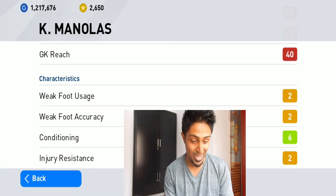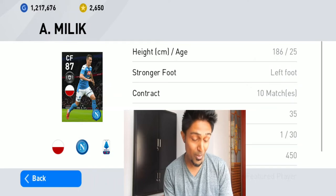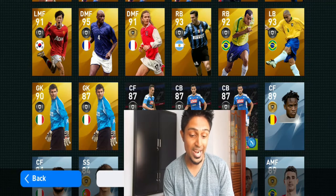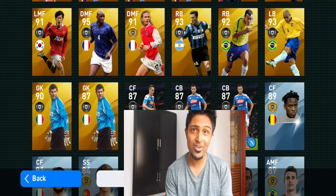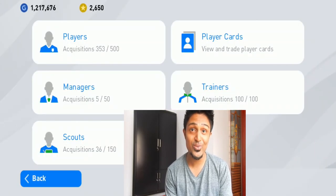I really like Manolas, man. So this is my Napoli pack. Of course I was sad that I got two Manolas — I really wanted Koulibaly — but I'm actually happy I got Manolas. That is my Napoli packs and I will open the other packs soon, guys, very soon.